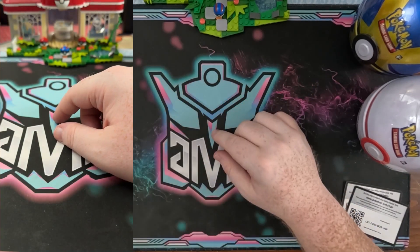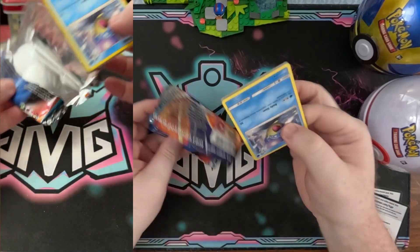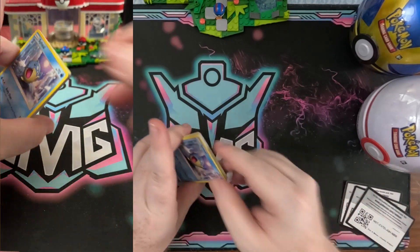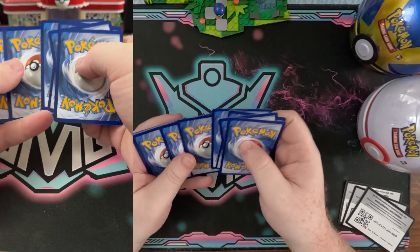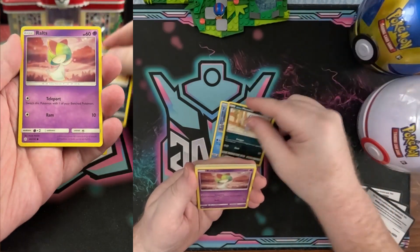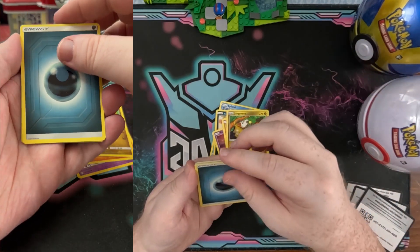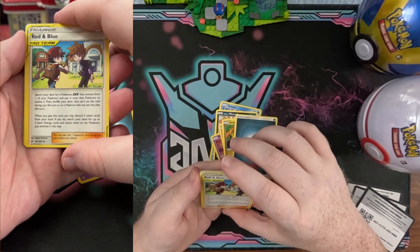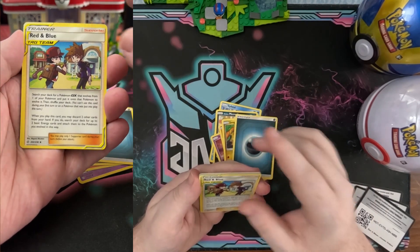Cosmic Eclipse first one — let's see what we get. It's been a long time since I've opened Cosmic Eclipse. There's the code card for everybody. We got a Feebas, a Slowpoke, a Ralts — Ralts has been very playable — dark energy, and then the style... this is like throwback Sun and Moon era. We got Red and Blue Tag Team GX — that evolves and all that good stuff. Red is always a good combo and Blue is a good combo.